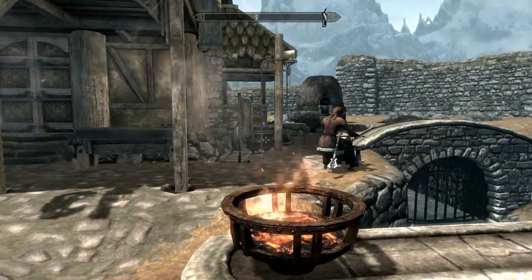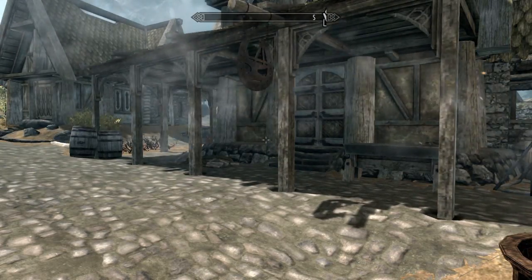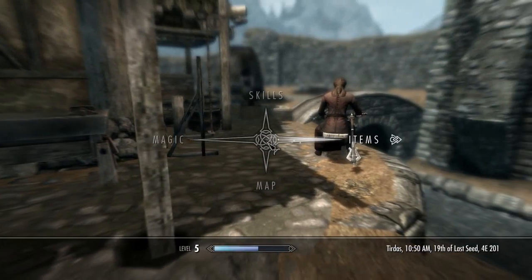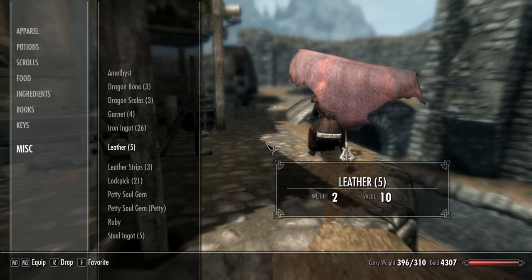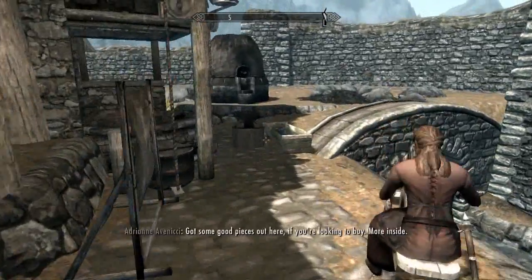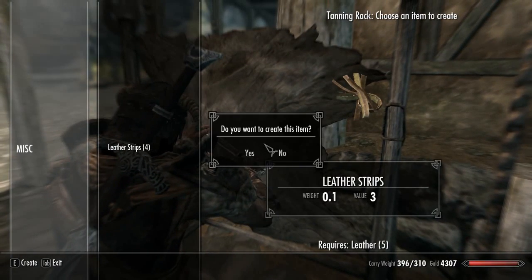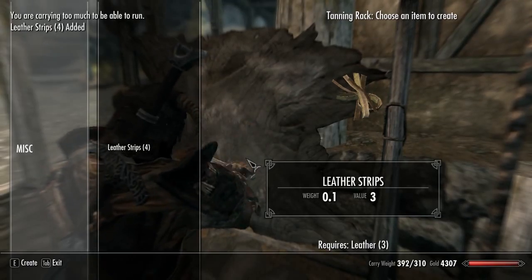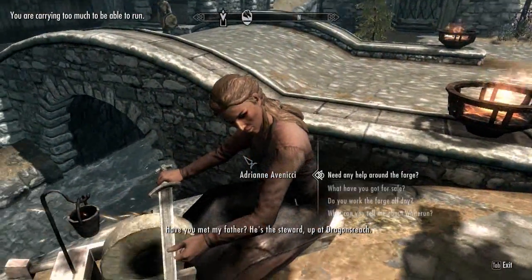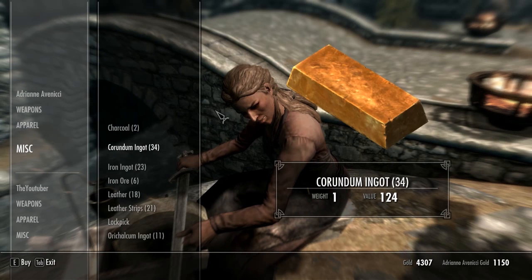In order to upgrade from Iron Armor to Steel Armor, you are going to need 11 leather strips, 19 steel ingots, and 5 iron ingots. If you followed my last video, you should have about 5 steel ingots from Riverwood. We have 5 iron ingots, so we just need 14 more steel ingots, and we're going to have to buy those because there's no other good way to get them.